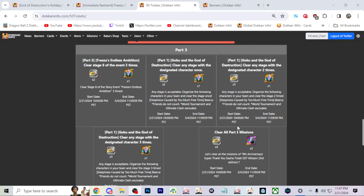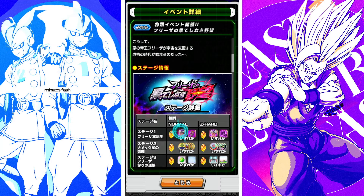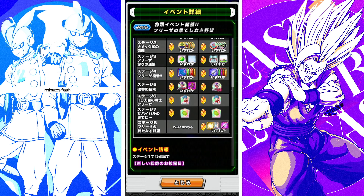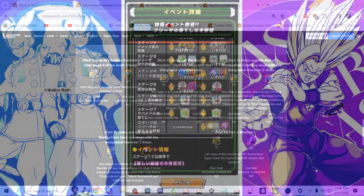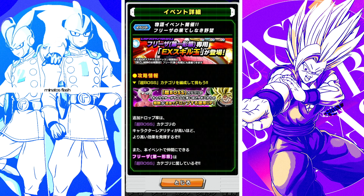In Part 3, for the final few tickets, you just want to clear stage 8 of the Frieza story event — the final stage — three times. In that stage 8, you actually get special exclusive skill orbs for Frieza. Then you want to run Bierce in any stage and clear it three times. What I did is run Bierce in the Frieza event because it has an extra drop rate bonus for super bosses. I just awakened Bierce, went to the Frieza event, and cleared it three times with Bierce on the team, and then you get all the missions at once.